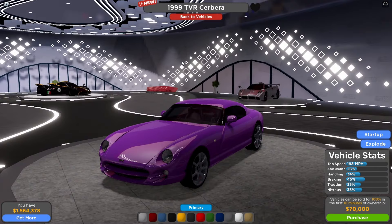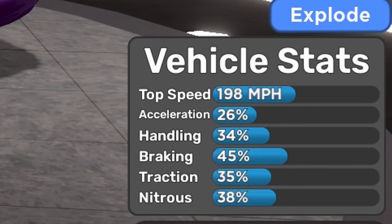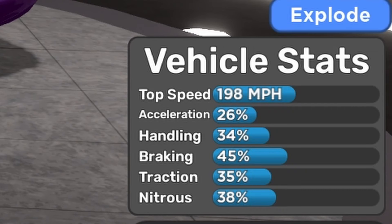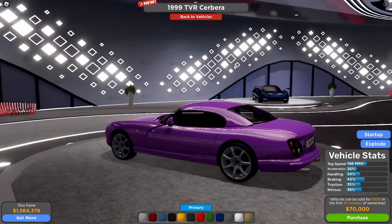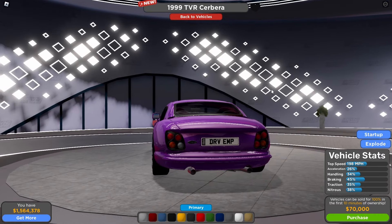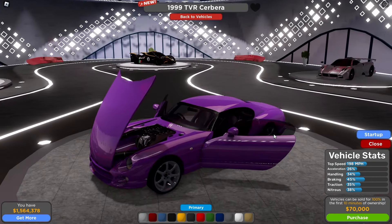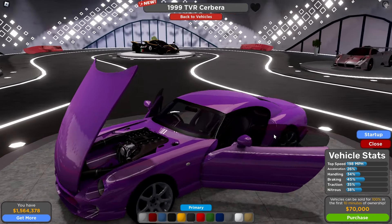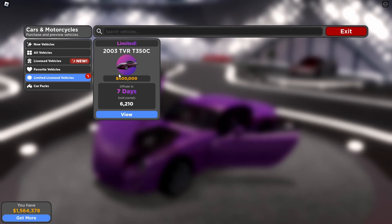The 1999 TBR Severa: top speed 198 mph, acceleration 26%, handling 34%, braking 45%, traction 35%. The detail is actually pretty good — the tail light gives a kind of Rolls-Royce vibe, not gonna lie. The trunk doesn't open, but the engine looks decent.